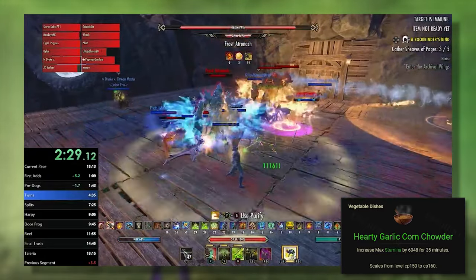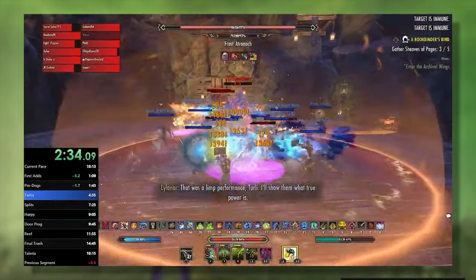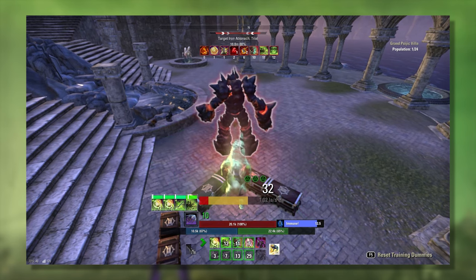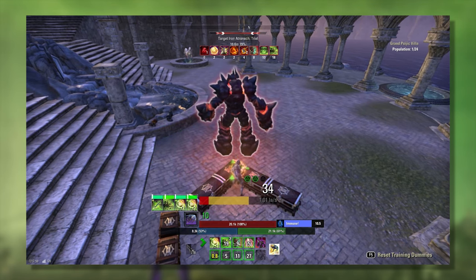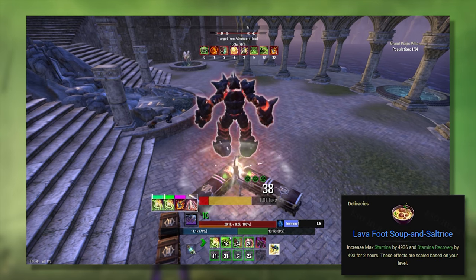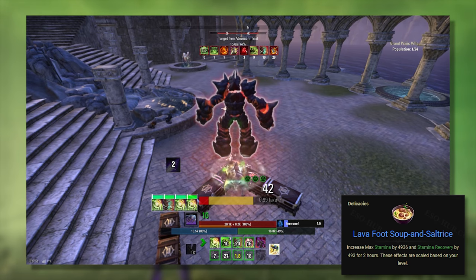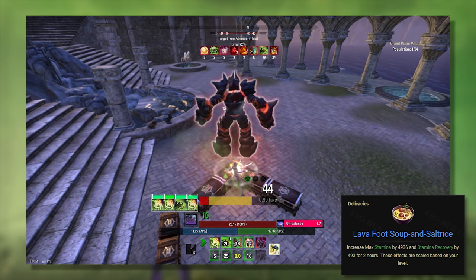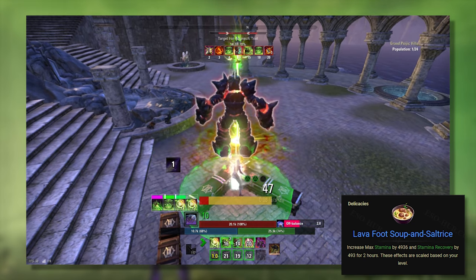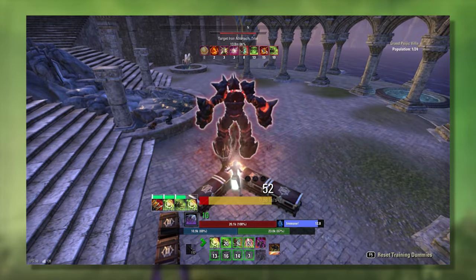Even in some recent trial records, nobody used the green food, so the trade-off is minimal. However, our Runeblades build is far more demanding on our stamina pool, and we won't be able to sustain on either green max resource or the blue Bi-Stat Food options on the dummy. Instead, we will opt for Lava Foot, which offers a fair amount of max Stam but gives a ton of stamina recovery. You can't do damage if you can't cast abilities, so ensuring we can sustain this rotation is far more beneficial than increasing our Stam pool by 1-2k.